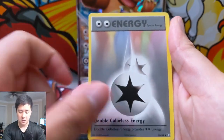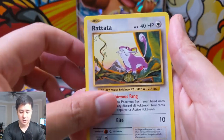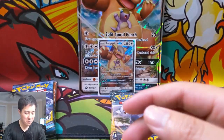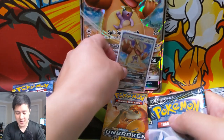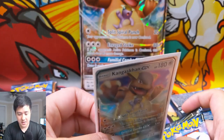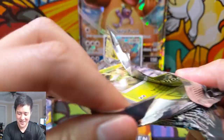For our first pack we have Charmeleon, Double Colorless Energy, Devolution Spray, Poliwag, Grass Energy — I remember seeing so many energies. We have a Nidorina for the reverse, and then Dugtrio — at least it's not one of the uncommons promoted to rare slots. Let's take a look at the Kangaskhan card: Spirit Punch, Spiral Punch — 20 damage, active Pokemon is now confused — no good. And Rage Strike — 60 plus, active Pokemon is confused. The Kangaskhan GX is actually pretty bad.